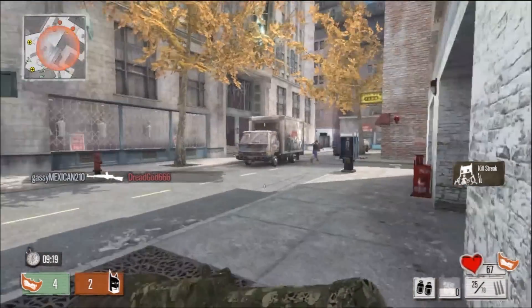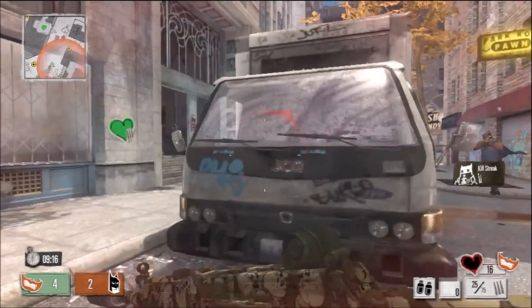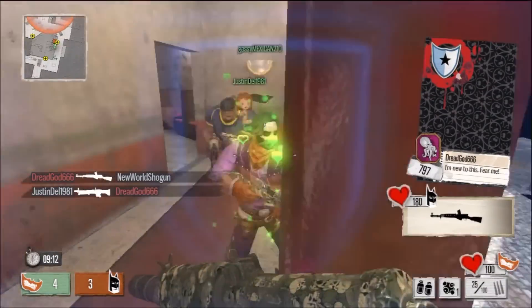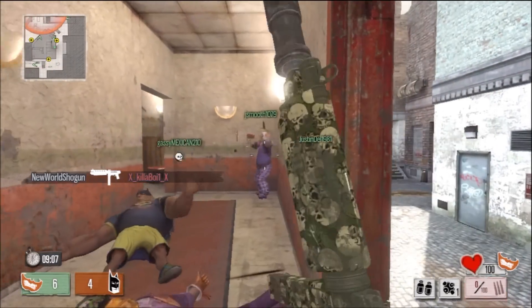For my gadgets, I'm using the motion sensor and the Ninja Smoke Bombs. Motion sensors I shouldn't have to explain, but the Ninja Smoke Bombs give you the ability to cloak into invisibility. It's a great combination with the motion sensors. I recommend using it if you pick up this game or have played it.